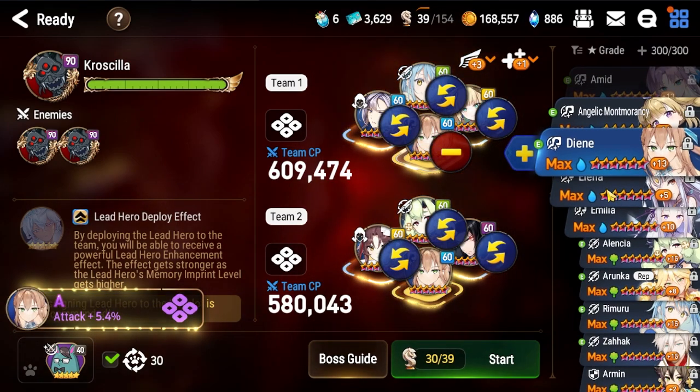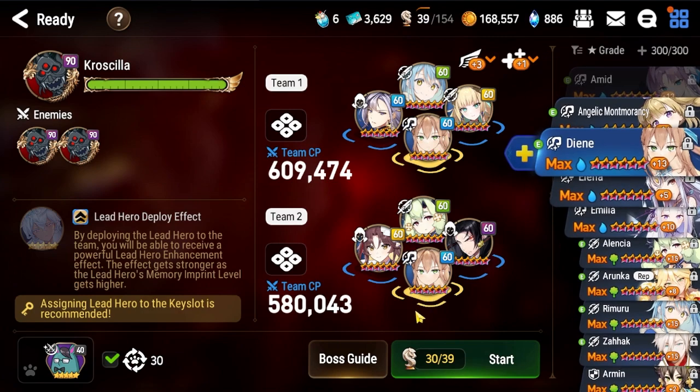With Dien as the lead character that goes to both rounds — she just has a pretty strong kit for the boss raid. She has her attack buff, the cleanse, the push, and the barrier. So with her on your team you just essentially cannot die.